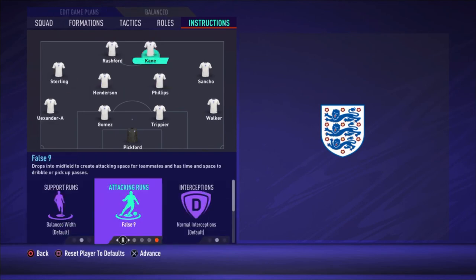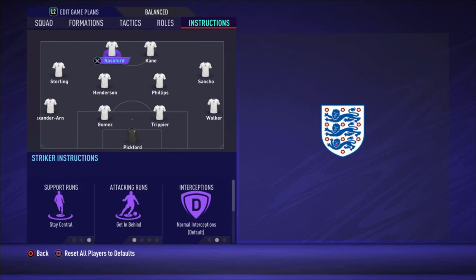Sterling is set to get behind and get into the box for the cross. For Kane the only thing I change is false number nine. The reason is that he drops into midfield to make himself available for passes, but it also pulls one or sometimes both center backs of the opponent with him. That creates a really wide gap in the opponent's defense, and with the speed of Rashford and Sterling making runs forward into those gaps, it can be a really amazing weapon.